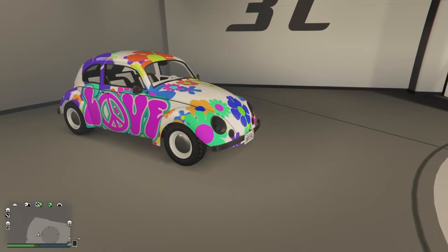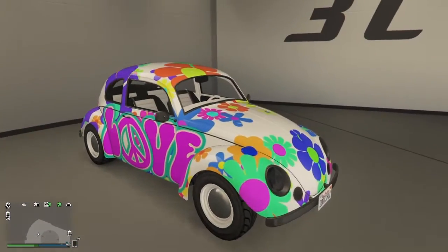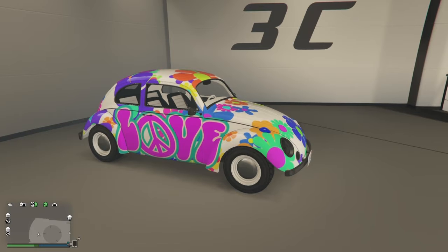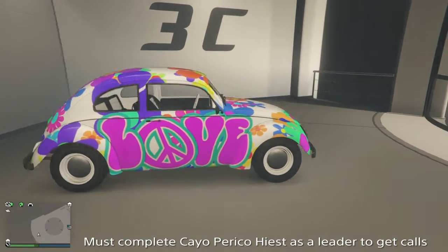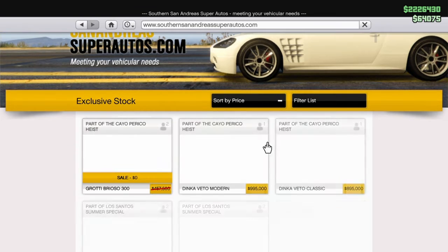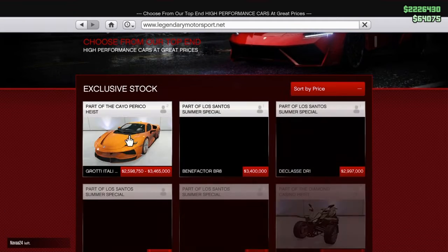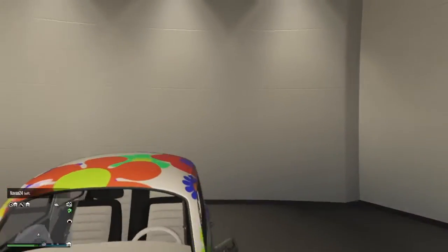What's up, y'all? Welcome back to the channel. So, as you can see here, I have the BF Weevil, and I have it for free and early. You can actually do this by completing the missions from English Dave. He calls you on the phone, and you have to accept the mission and then go and do that mission.